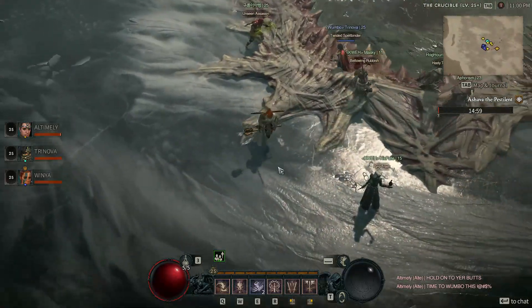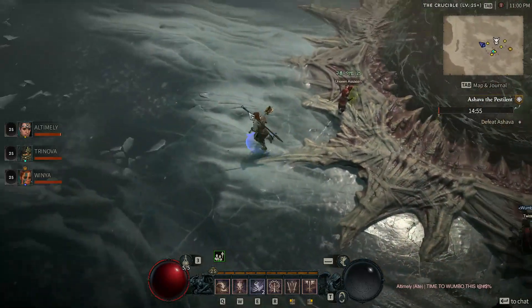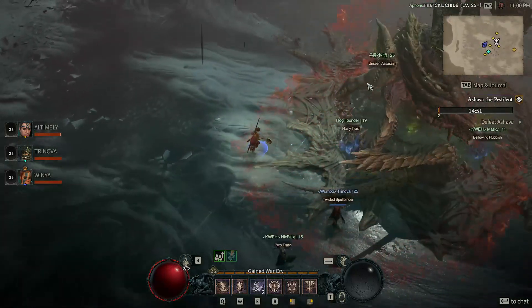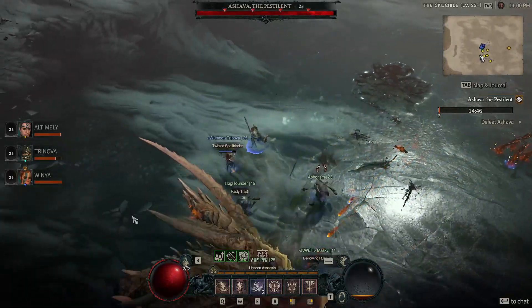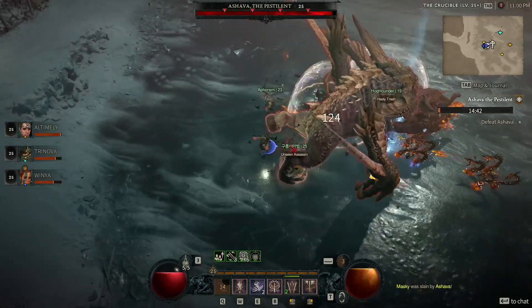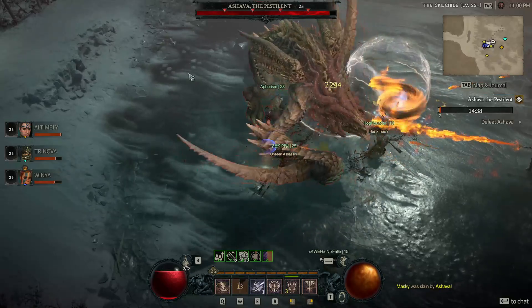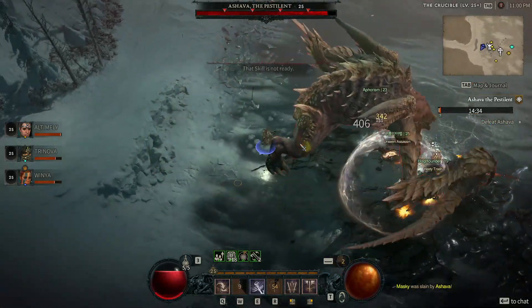World bosses are huge boss raids that are possible in an action RPG, very similar to something you may have seen in Lost Ark already, except with the Diablo flavor that everyone truly loves. Big demonic butthole in the middle of the map, and Ashava has popped out already, snapping people who are standing in front of her. She is going to one-shot you if you're a little bit tiny.